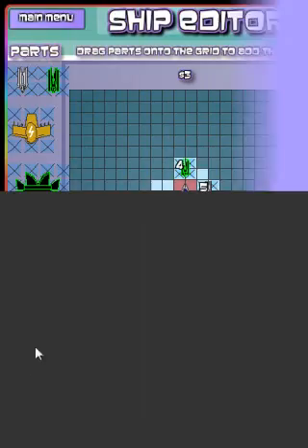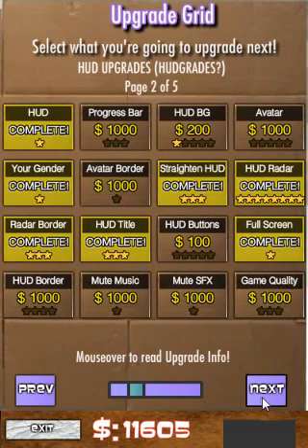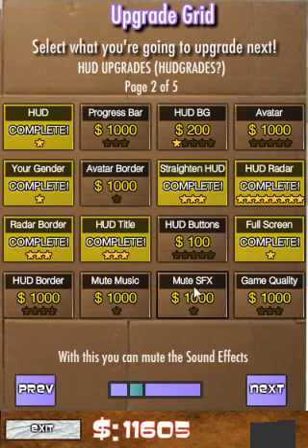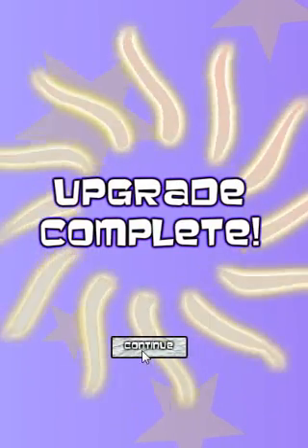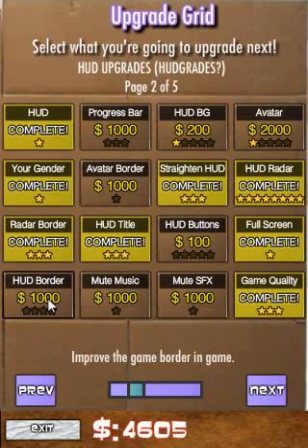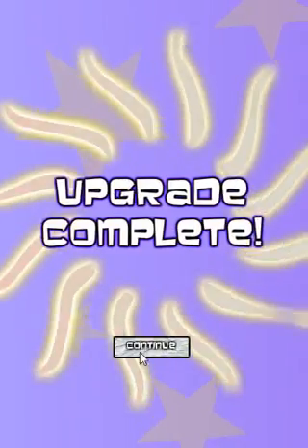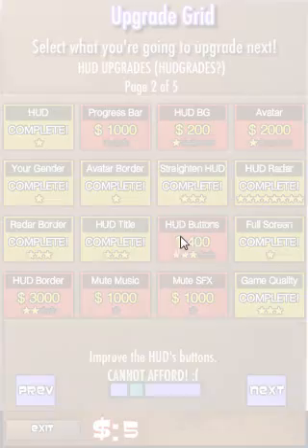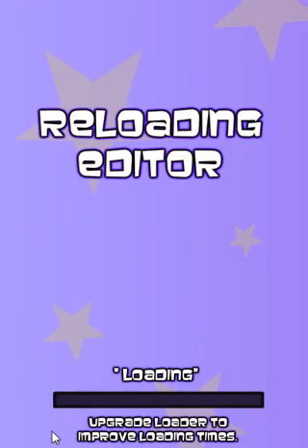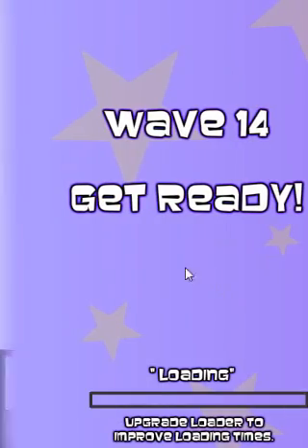Exit — it doesn't even say an insulting message now. Oh, it does say an insulting message, it's just impossible to read because it's so fast now. Increase the quality of the flash player — I wish there was a button where I can increase the quality of flash, but that button does not exist. I have an avatar — when did this happen? Improve the game border in game, as opposed to improving the game border out of the game. HUD buttons — oh, that's what it is, it's a HUD button, now it's not so hideous.